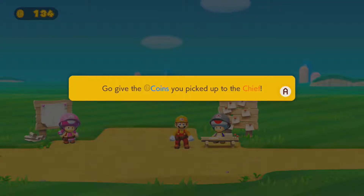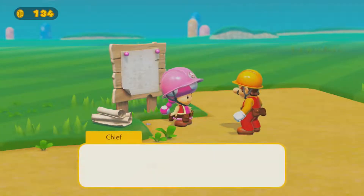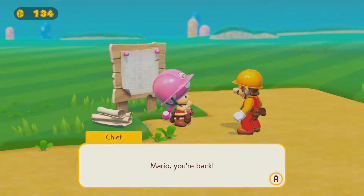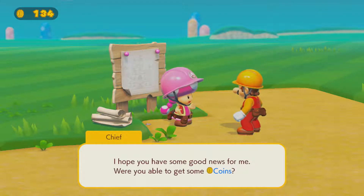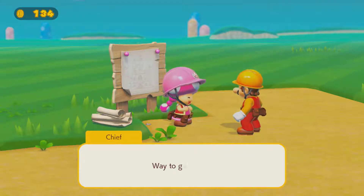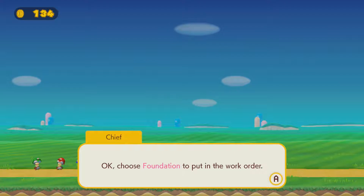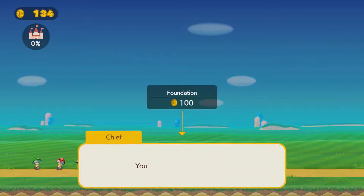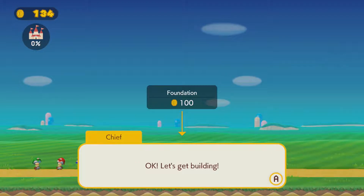Go give the coins you picked up to the chief. Okay, there you go, Chief. I've got the coins. Mario, you're back! I hope you have some good news for me. Were you able to get some coins? Yeah. Way to go, Mario. We need those coins to rebuild the castle. Okay, choose a foundation to put the work in. 100 bucks. You sure about this? That's right? Yeah. Okay, let's get building.